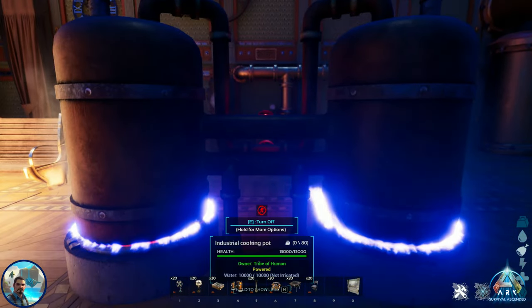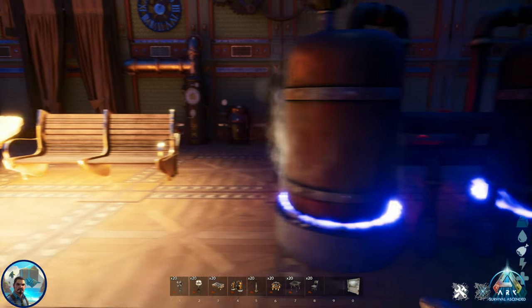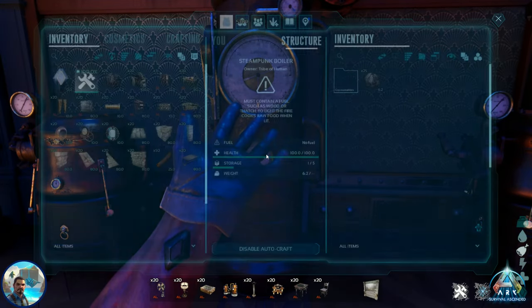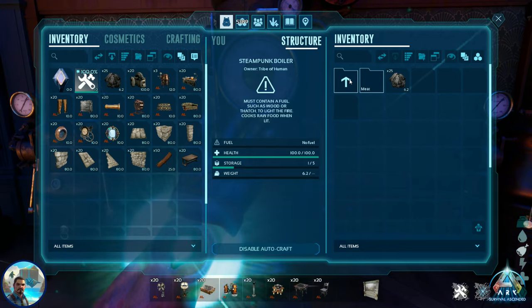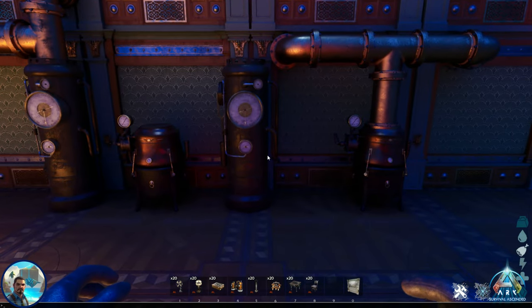This right here is his industrial cooker. You go in here — it looks just like it. It runs off of power, just like the regular one. Then you have your boilers here. We go into them — consumables. That is your grill. They run off of wood. Let me spawn in some wood here.